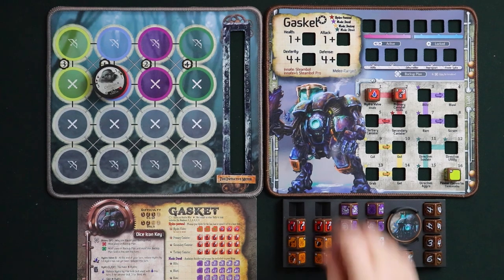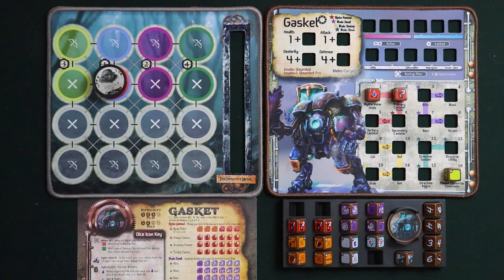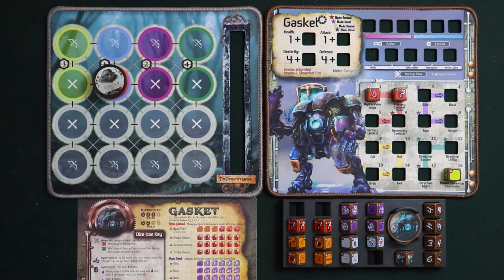Gasket is melee-ranged, which means you can start it on either a melee or a ranged space on the battle mat. It has a melee attack style but also lots of abilities that can be used at range, giving you a lot of choice in how you deploy it. Something that makes Gasket particularly interesting is that none of its skills are actually applied to a specific target — it is more untargeted, making it more versatile. Gasket even has the opportunity to damage multiple baddies per turn if you plan carefully.